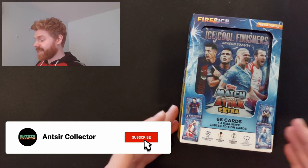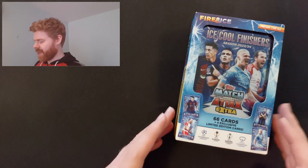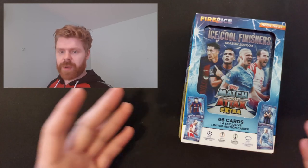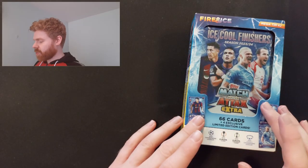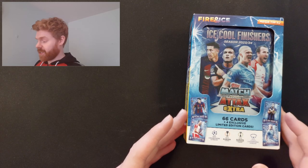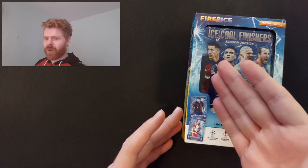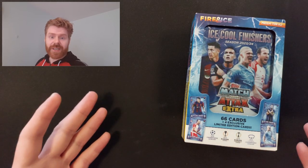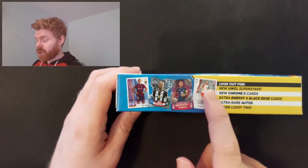Alright, so here is the second Mega Tin. It is the Ice version of the Fire and Ice collection that they have for this new series. I kind of prefer this one - I've always preferred being cold as opposed to being very hot. So the theme of this one is finishers, so we've got 4 very good finishers as limited editions. On the front of the pack, you can't miss Harry Kane, Lewandowski, or even Lautaro Martinez - he's doing very well right now.